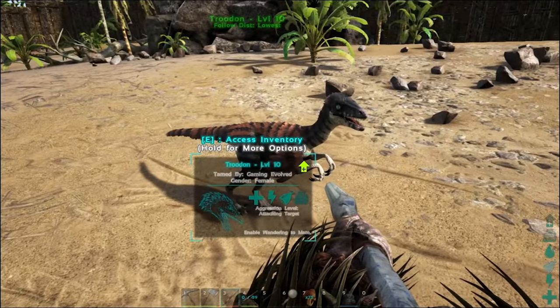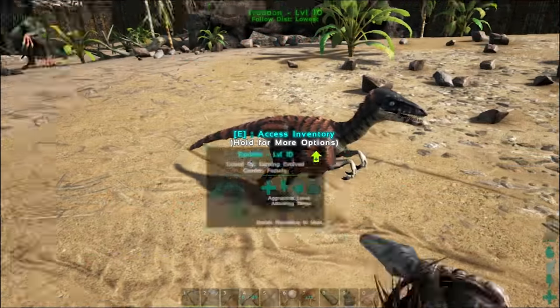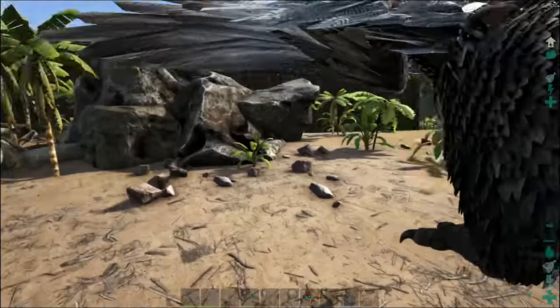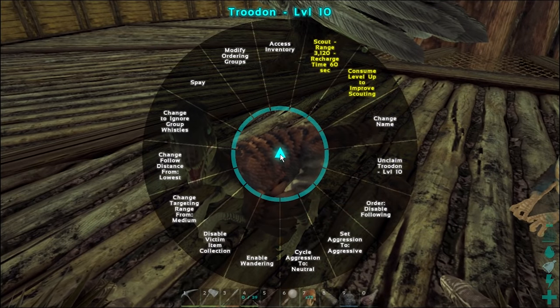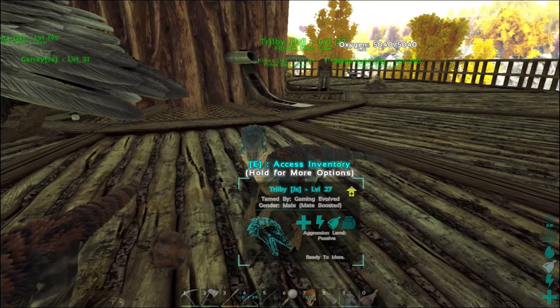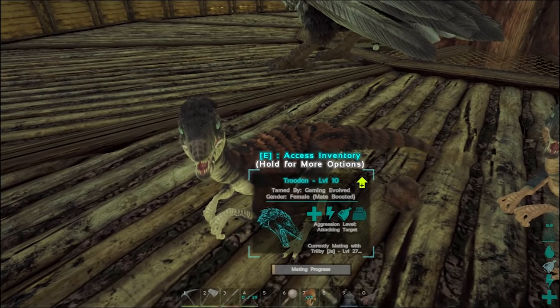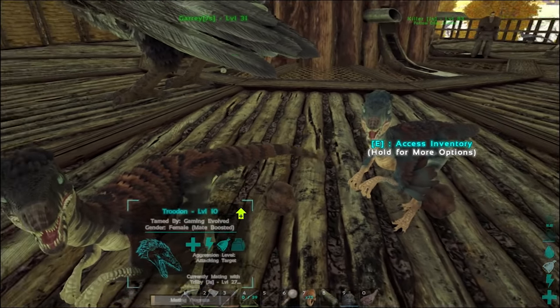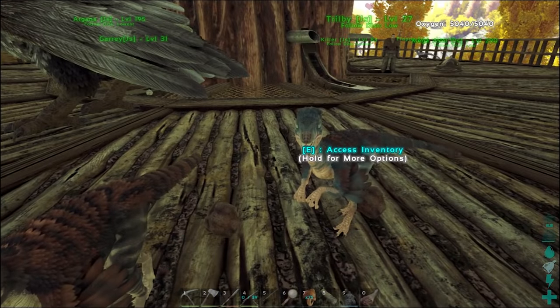So I guess we're gonna go breed this thing with Jack's male and see how it goes. Let's bring it over there. Okay, so we're up here in Jack's treehouse — let's get these guys mating. This is his male. I've got the female. His male's got really nice colors. My female's... okay. Hopefully we're gonna have pretty cool babies. Let's get this going.